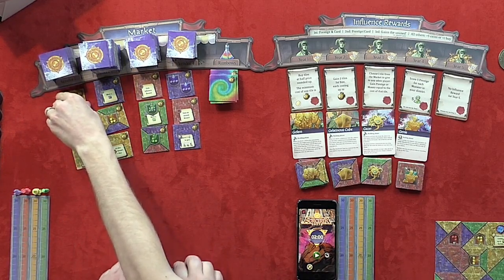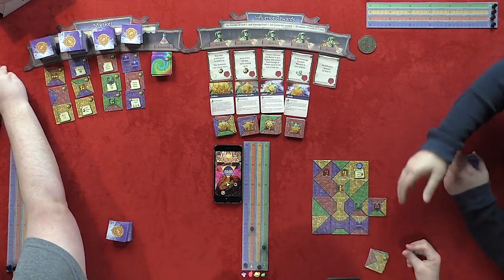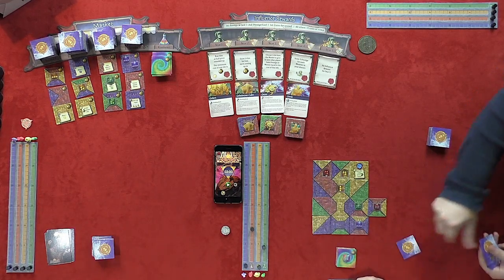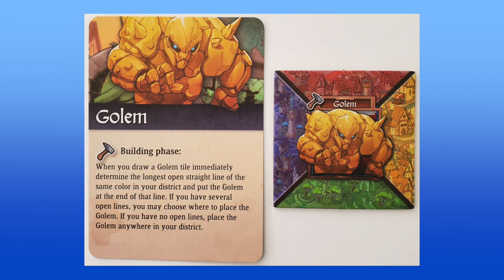Each player may buy up to two tiles by default, although additional buys may be earned. Many market tiles contain useful spells which can be used at a specific point during a round if in a player's district. After buying, players collect their prestige for the year, with the player who scores the least earning a free tile from the top of the vendor deck. Finally, all players receive a monster tile at the end of the year. Tier 1 monsters are added after the first two years, and tier 2 monsters after years 3 and 4. These monsters are capable of wreaking havoc at different times during a round.